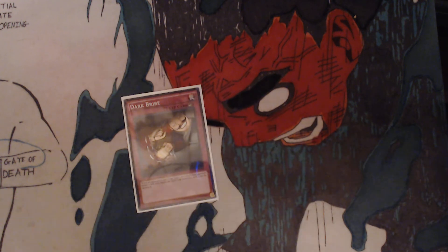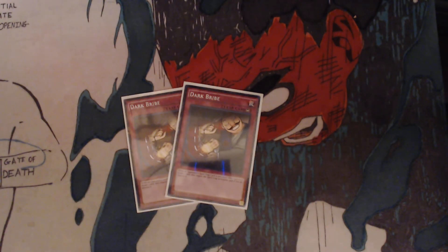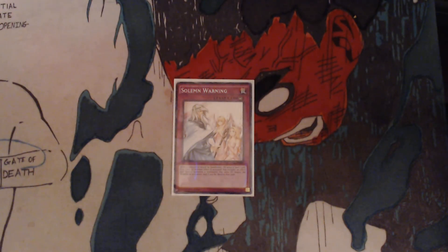We got 2 Dark Bribe: when an opponent's spell or trap card is activated, your opponent draws 1 card — also negate the spell or trap activated, and if you do, destroy it. And lastly, we got 1 Solemn Warning: when a monster would be summoned, or when a spell or trap card or monster's effect is activated that includes an effect that special summons a monster, pay 2,000 life points, negate the summon or activation, and if you do, destroy that card.